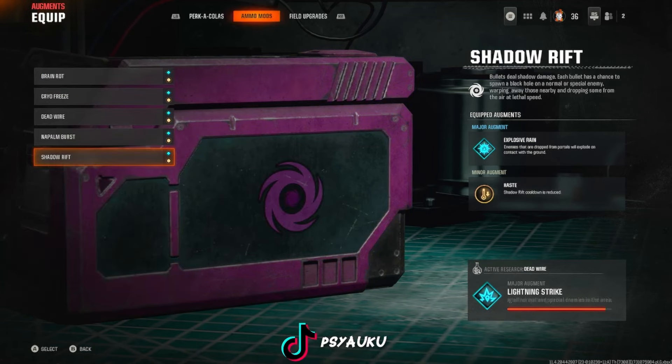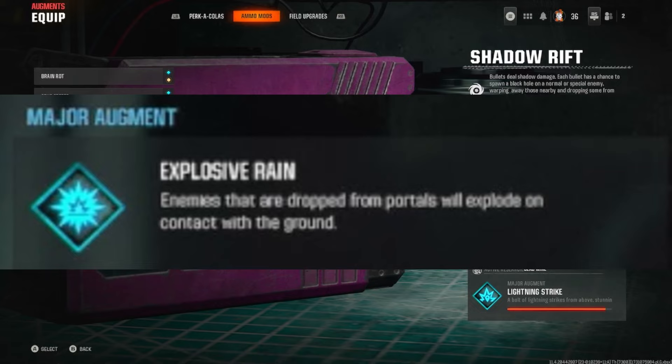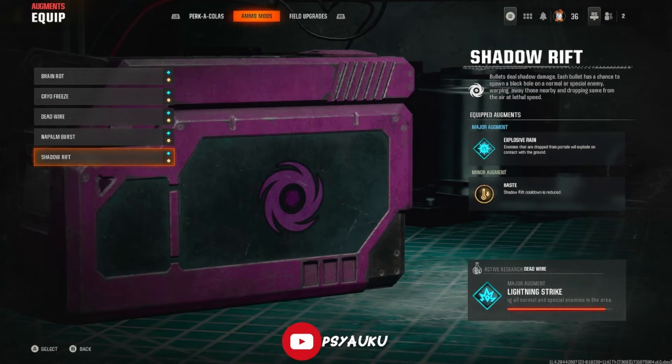Last but definitely not least, the most fun one out of all the ammo mods — Shadow Rift. As I already mentioned, this is like a dark aether in your hands. The major augment I like to run is Explosive Rain — enemies that are dropped from the portal will explode on contact with the ground. It's basically just a nuke in your hands — that's all Explosive Rain is. For minor augment I like to run Haste, which reduces the Shadow Rift cooldown. That's why I feel like it's the perfect combo between these two.